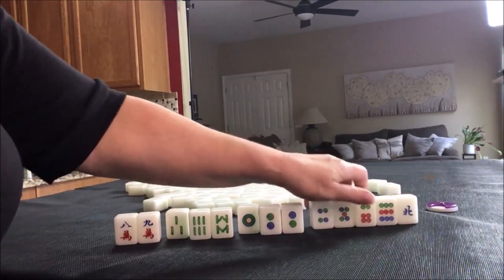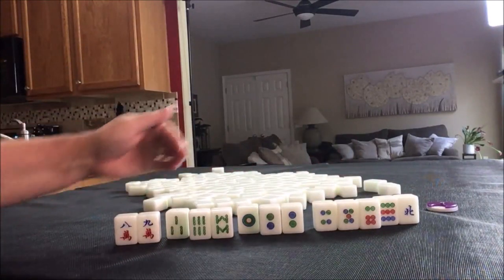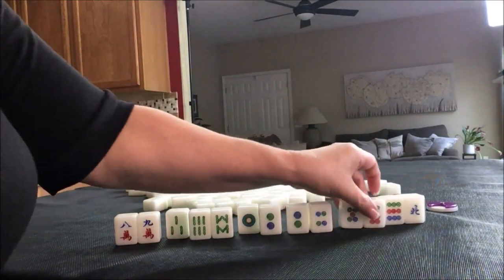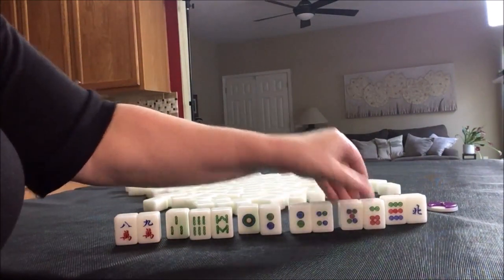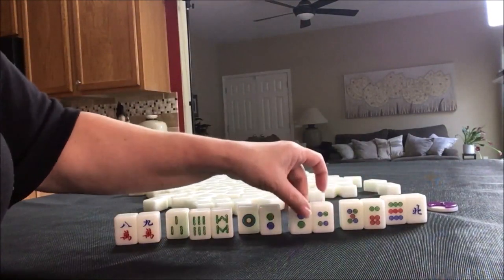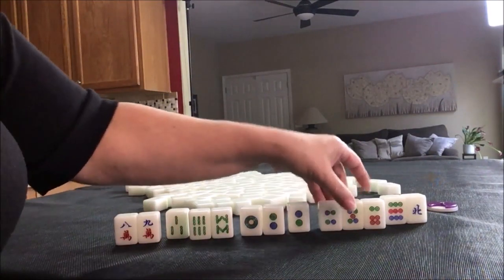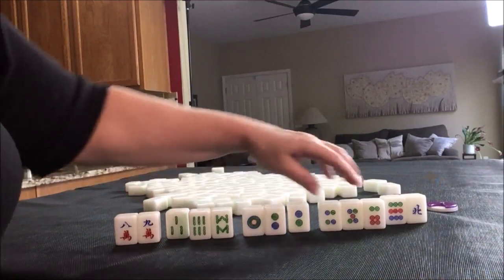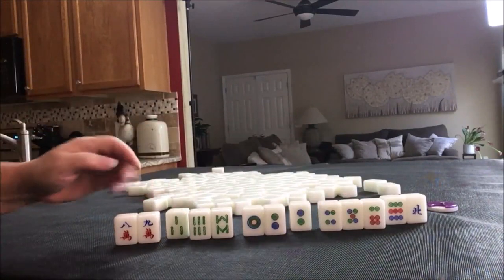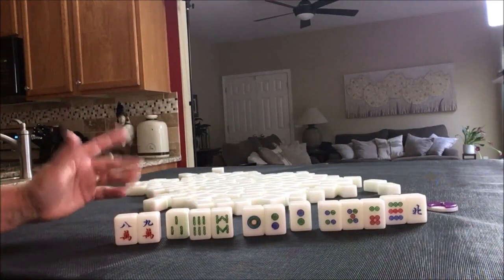Here's a pair and a chow right there. With one, two, three, four blocks, we would need another block. We could use these two as potential chows — instead of a four, five, six, we could split it out and do a two, three, four or a one, two, three. All we need to do is pair up for an all chow hand, which is one fawn.